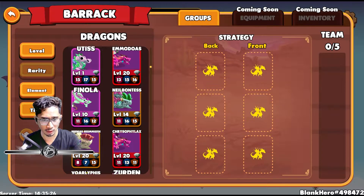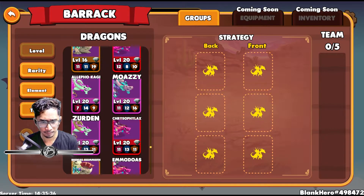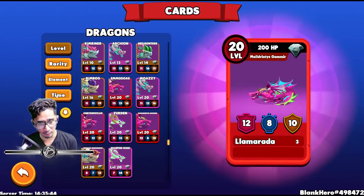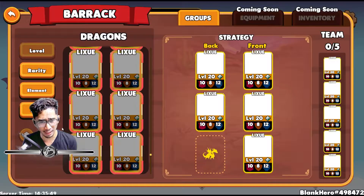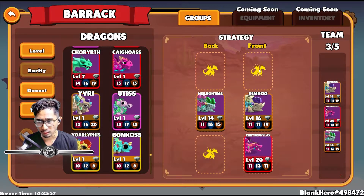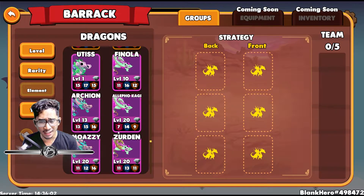I'm pretty sure I'm going to disenchant these five. If we can sort by time... Alright, I guess I'm going to have to go to my list. Zerdin! Normally I could sort by time, but this game is pretty new — it's a bug. So we'll just go by rarity. Zerdin is a wind dragon.